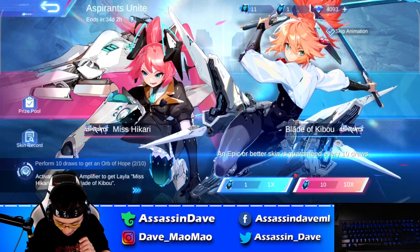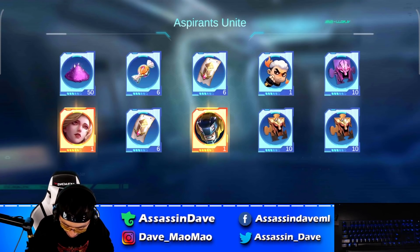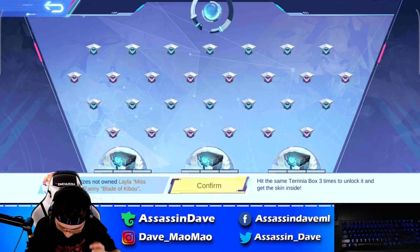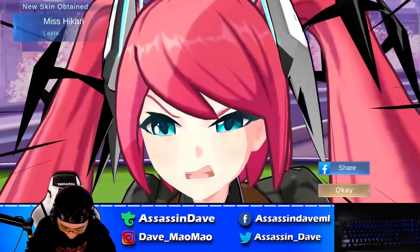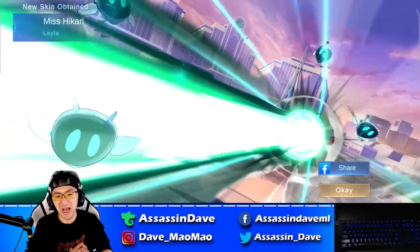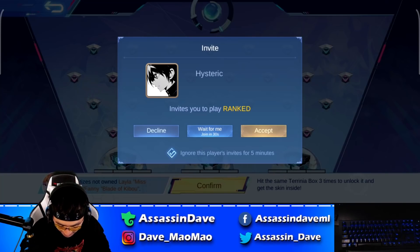10 more pulls. I got a Johnson skin — pretty cool. It's still not what I wanted. I got another ball. I got the Layla skin! I think that's the Layla skin — confirmed! This is so cool. This skin is cool, this skin is really cool, this skin is worth buying.